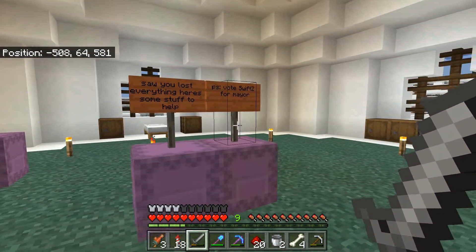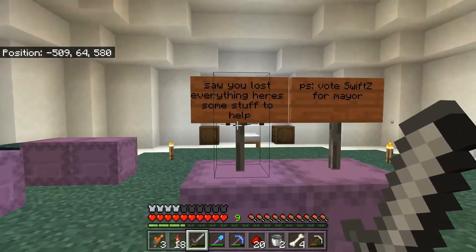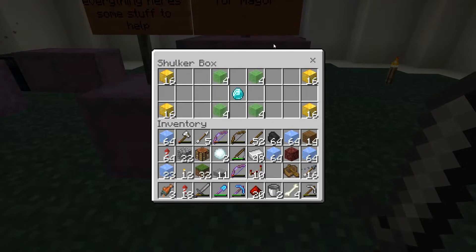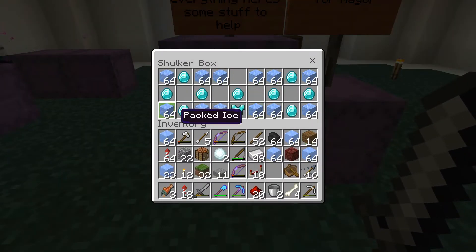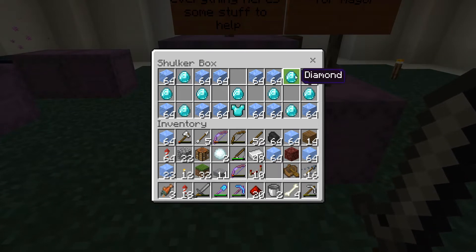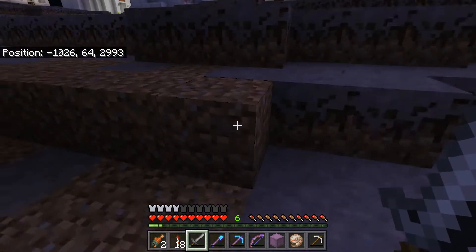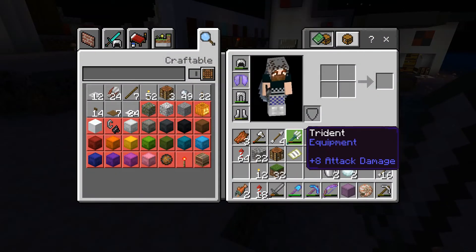Swift was the one that dropped off my welcoming gift when I first started, so Swift definitely deserves my vote. Inside the chest was almost more than I had before I lost everything — that's amazing. Definitely thank you Swift, you've got my vote for sure. Sorry to the other guys running. Also, some drowned came up on the land near the shopping district and I killed one and got my first trident — I'm so excited!